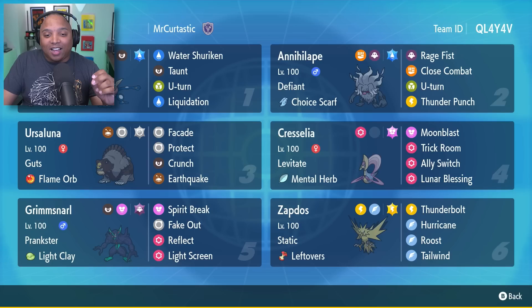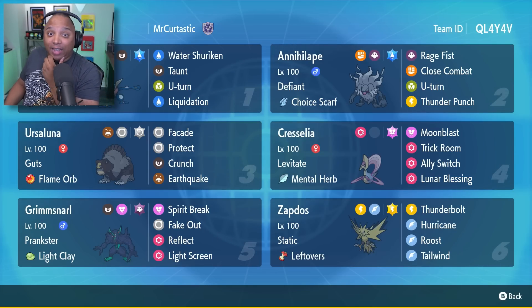Very nice. Cresselia plus Ursaluna are self-explanatory with Earthquake and Levitate — of course, Earthquake and Levitate. And Zapdos can be on the field with Earthquakes and not care either. Just don't Terra or Roost first. Grimmsnarl for even more bulk if needed. The other lead is Cresselia and Annihilape Ninja, U-Turn into Luna, and set Trick Room. All in all, team isn't meta-breaking, but a ton of fun to use. And I've given this team a couple of tries before playing today — yes, this team is a lot of fun.